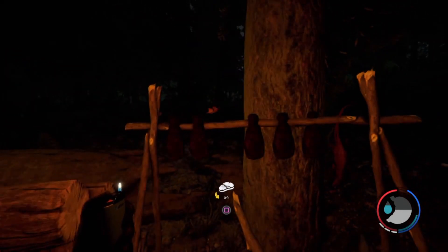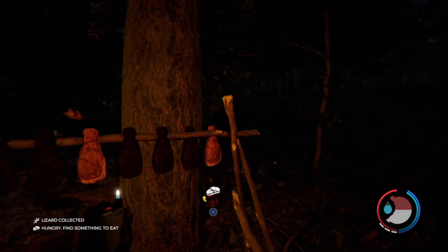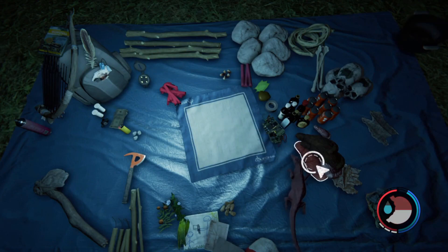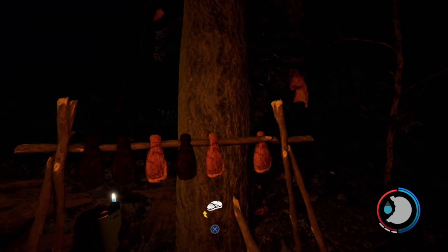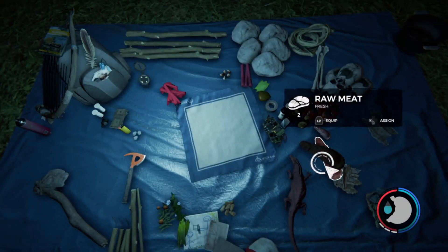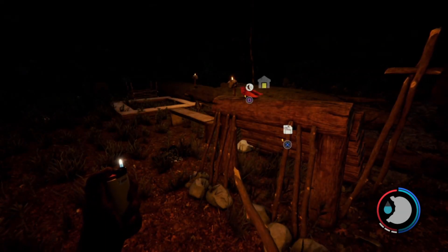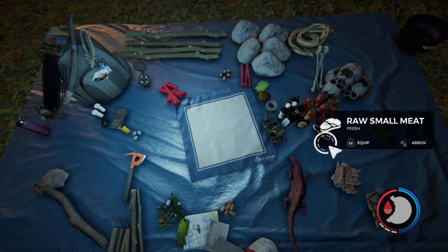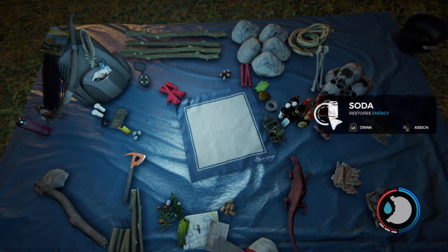Back at base I've got a full meat rack almost. I can put my raw meat there — to do so, if I pick up the dry meat and press the square button it would put the dry meat back onto the rack. So what I actually need to do is open my inventory, equip the raw meat, and then place it onto the drying rack. You have to do this with each piece of meat. Now we've got a full rack. My routine when it gets to night time: sleep, wake up, eat, drink, save, and then you're ready to go for the next day.